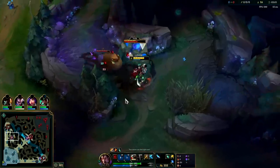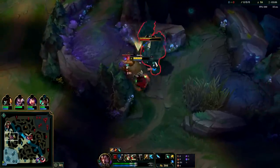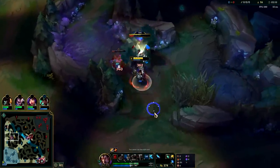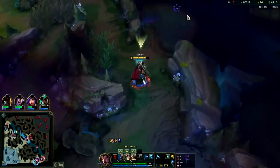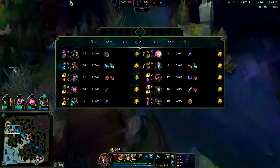Try to take Blue and Gromp at the same time - it's easier to pull the Blue to the Gromp rather than the Gromp to the Blue. Get auto attacks on both of them to apply our burn, auto attack and a Q to finish. We just did a pre-3:15 full clear on Darius - that is absolutely beautiful.